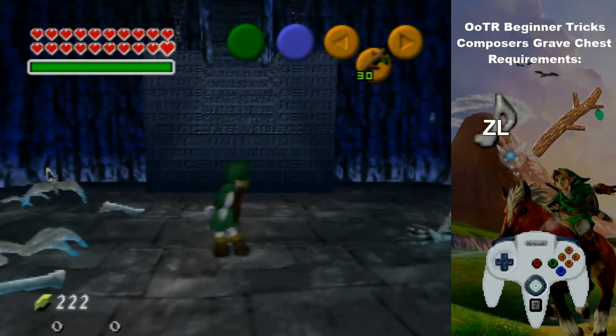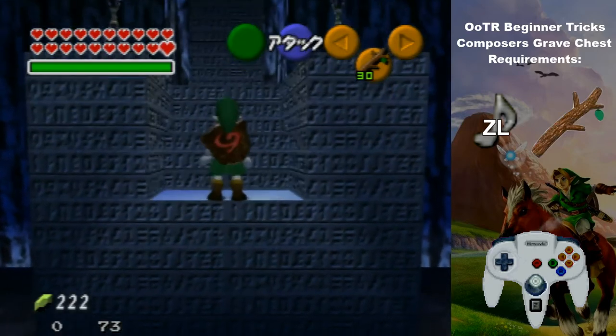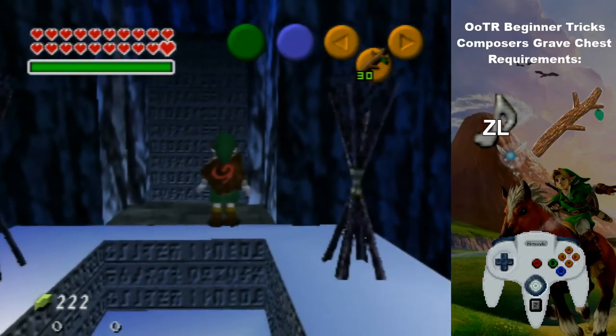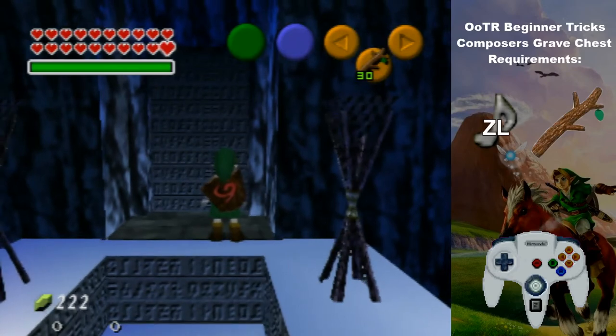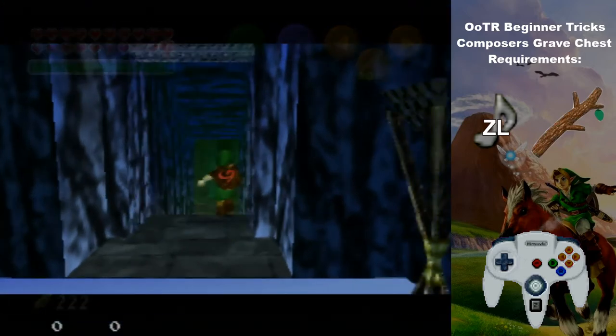Hello and welcome to my OTR beginner's trick tutorial for the composer's grave chest without magic or flame. This can be very useful if you want to check this early, or if you know there's an item on it due to one of your hints and you don't have the required items to get it yet. This would be considered out of logic, but it's a good way to get items early. All you'll need is ZL and Styx, since you just need Lullaby to get into here and then Styx to get the chest.